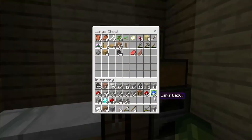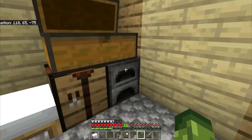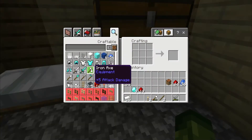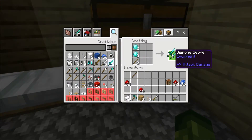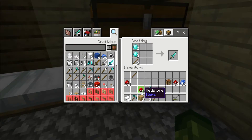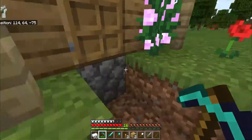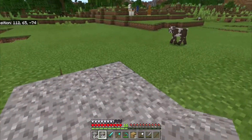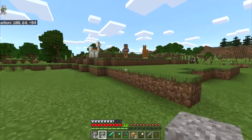I mined until my pickaxe basically broke and my inventory was looking stacked, so I headed back to base and put everything in the chest. I try to organize it in somewhat even order because I'll have to rearrange it later. We're set on iron and starting to build up a diamond supply. With the diamonds I really need a pickaxe, a shovel, and a sword, then save the other three diamonds for another pickaxe or something. I then mined out the cobblestone in front of the house and replaced it with gravel for a road.